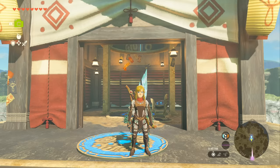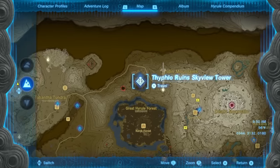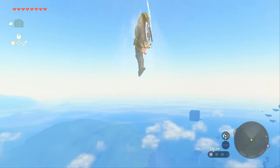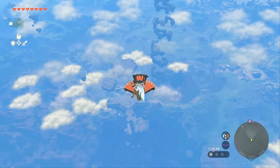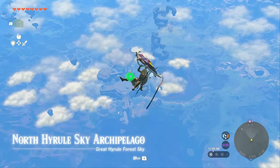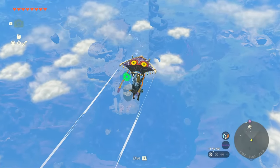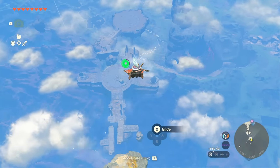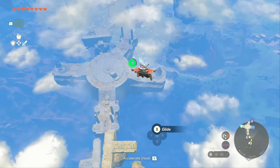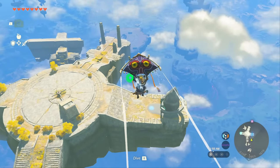The next piece is going to be a little bit more difficult to get to. Head north to the Typhlo Ruins Skyview Tower. Once you unlock it and launch yourself out, you're going to immediately want to start turning around and activating your glider. Depending on how much stamina you have, you might want to stop at a nearby island, because we've got a bit of a ways to fly.